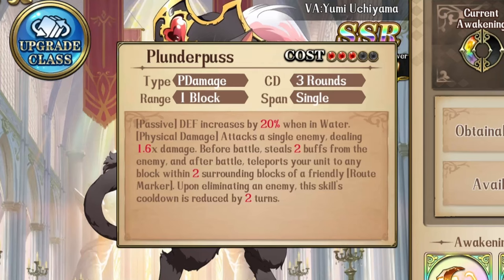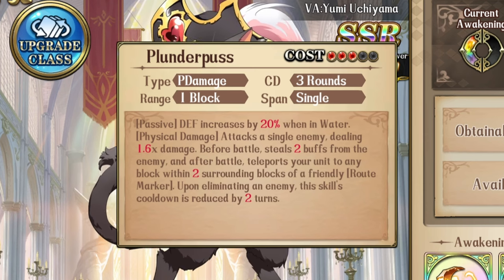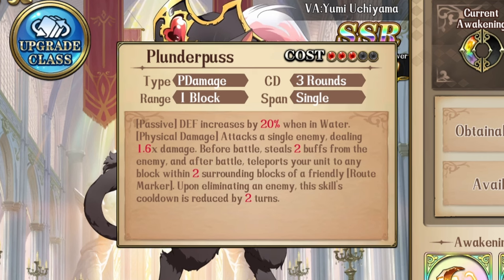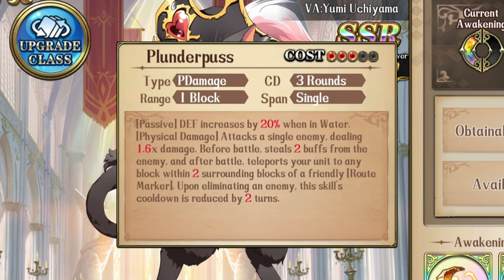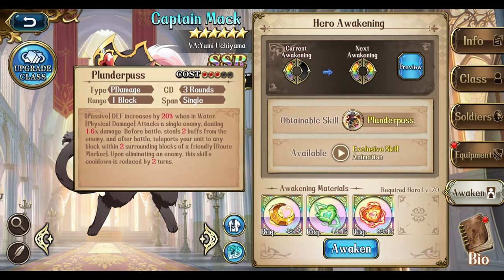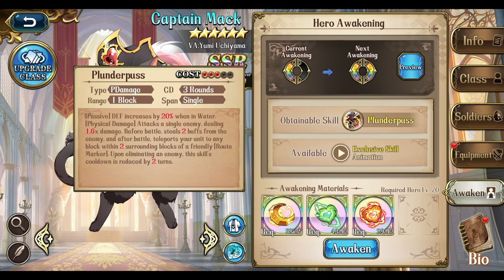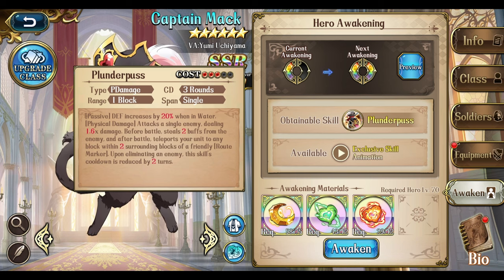Now with his 3C — a three-turn cooldown. The passive on it: defense is increased when in water. This thing is a single target. Before battle, it steals two buffs from the enemy, and after battle, teleports himself to any block within two blocks of the friendly route marker. When he kills an enemy, the cooldown is reduced by two turns. So definitely liking the teleportation — you can basically use this 3C like a hit-and-run thing, similar to Precious's 3C. That's how you should really use this.